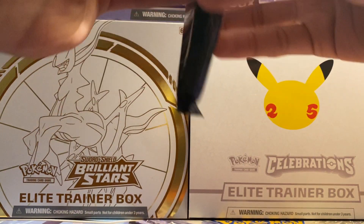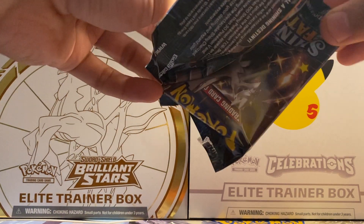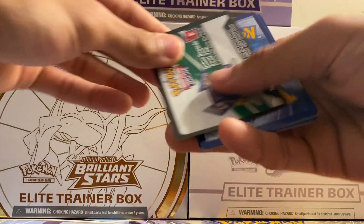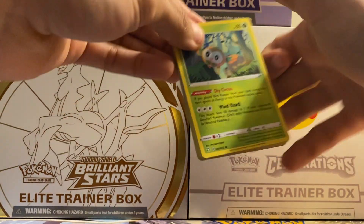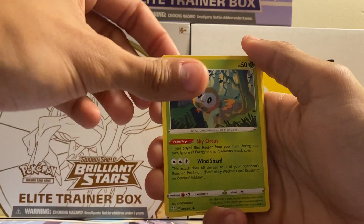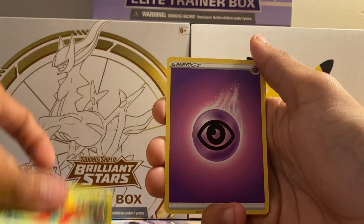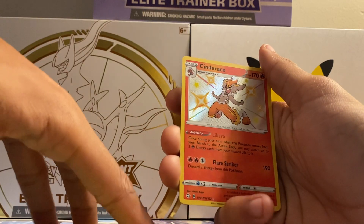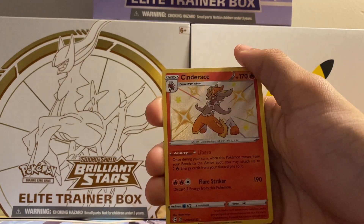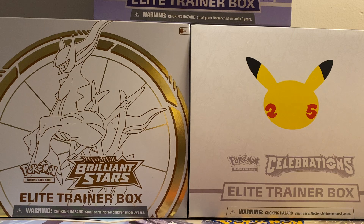Next pack here with Corviknight. With this set the code cards are all the same color, which I actually like because I hate how it spoils what you get in the pack when it's a dark border code or a white one. Out this pack we got Rowlet, Grookey, Sobble, Koffing, Gossifleur, Psychic Energy, Eldegoss, Team Yell Grunt, Tropius, and a Shining Incineroar from the shiny vault collection — nice, that's the hit — and a non-holo rare. At least we got that shining.